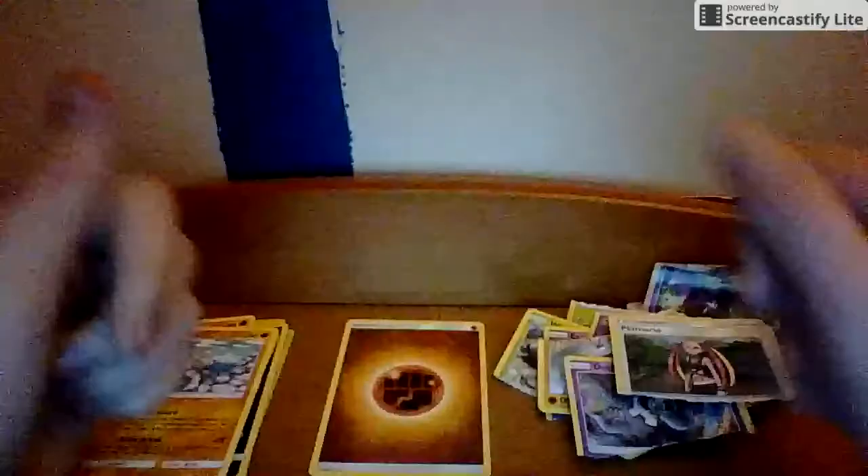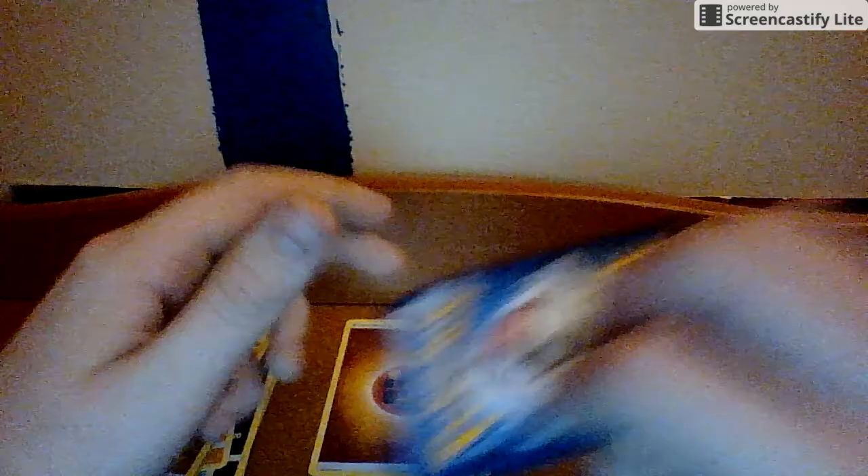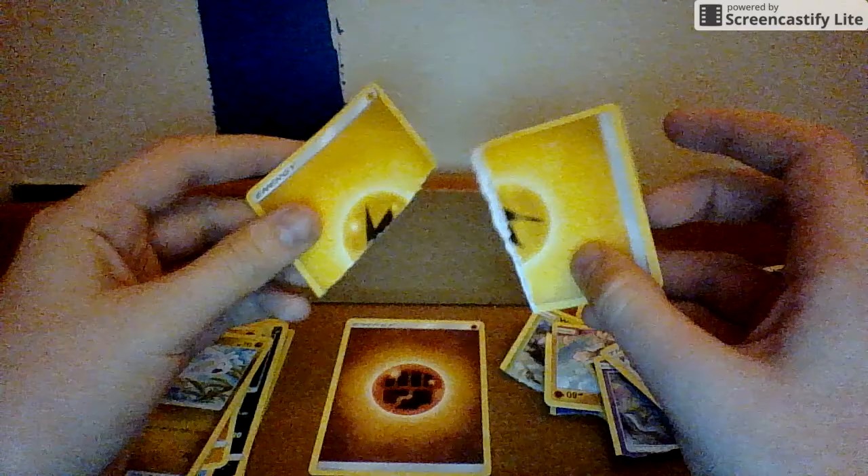Now I'm gonna do one more save and one more rip, because I'm probably gonna end this video to keep it short. The save is Sliggoo — this is another dragon type. It is not a very rare card because it's not shiny or anything, so let's put that right there. And it's just an electric energy — whatever.